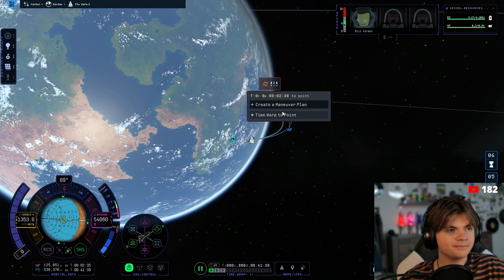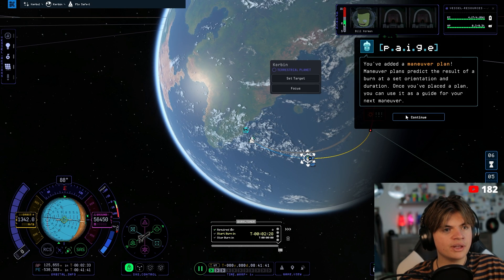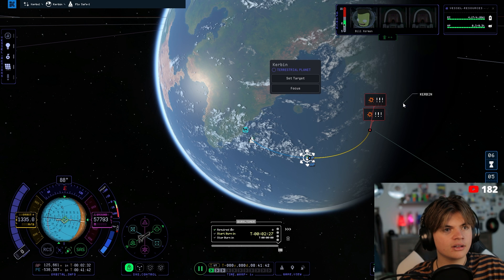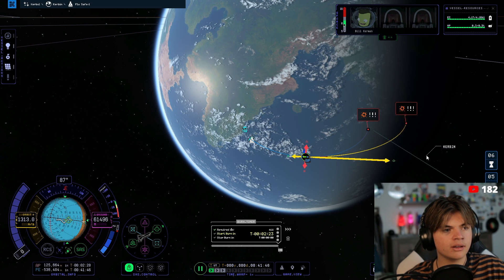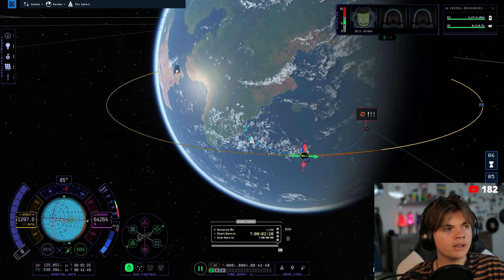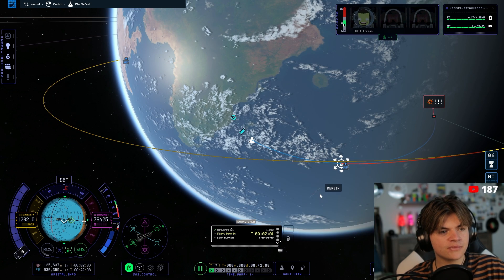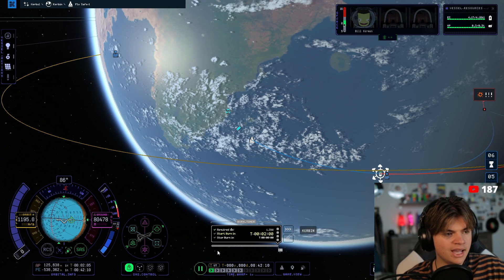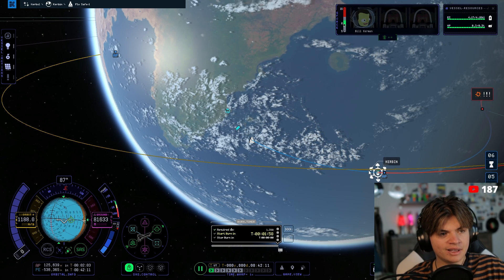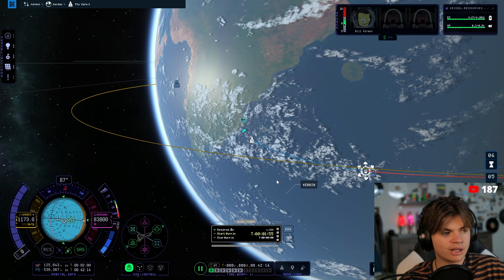Let's warp to here — actually, let's create a maneuver. This is the first time I've actually made a maneuver. It looks pretty similar to KSP1 for the maneuver nodes. We want to get a maneuver until we're in orbit. We don't need the apoapsis that high — 79 will work. They now have an exact start-burn time instead of just a vague idea of when to start.